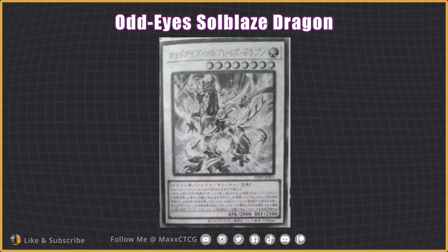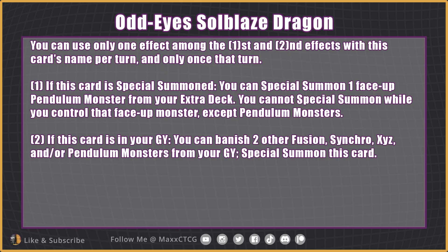Odd Eyes Soulblaze Dragon — level 8 Light Dragon Synchro Tuner Effect Monster, ATK 2000, DEF 2500, materials: 1 Tuner plus 1 or more non-Tuner monsters. You can only use 1 effect among the 1st and 2nd effects of this card per turn, and only once per turn. If this card is Special Summoned, you can Special Summon 1 face-up Pendulum Monster from your Extra Deck. You cannot Special Summon while you control that face-up monster, except Pendulum Monsters.